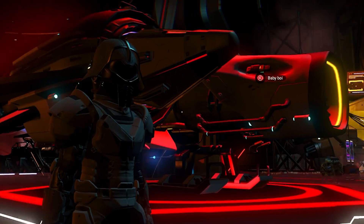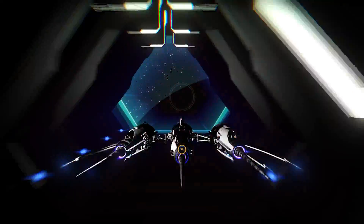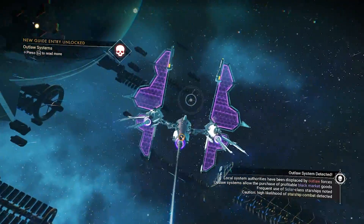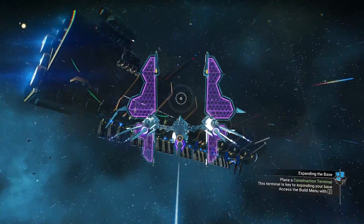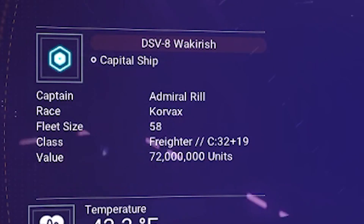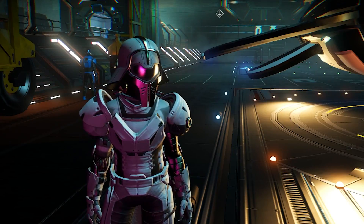You can see I'm inside the Outlaw Station inside the target system. If we go outside, the Sentinel capital freighter should be there. There it is — we can just visit it again, and this time the class will change. Let's see what class it is — it's another C-Class. The class did change, but it's C-Class again. So I'm gonna keep doing the same thing until I get S-Class.